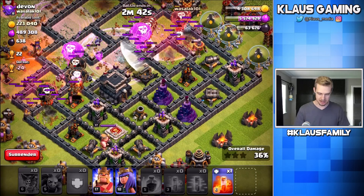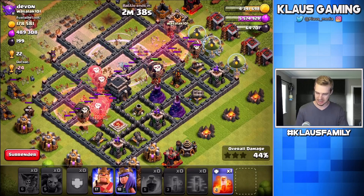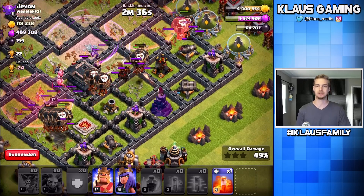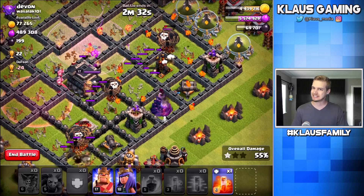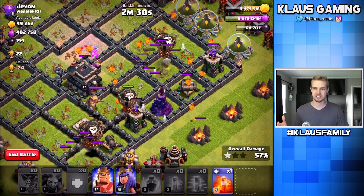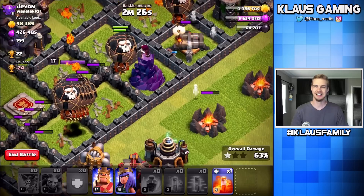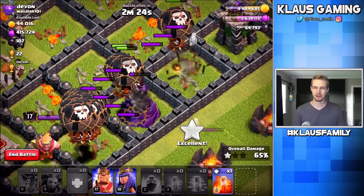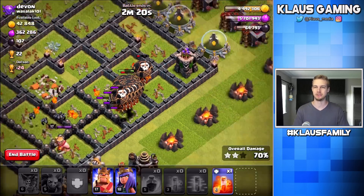I've got one more haste — down here next to this air defense would probably be a wise place to put that. We got two Wizard Towers back-to-back; we've already gotten rid of one. Our air defense just took out the Hound, but we've got a lot of balloons left. As this Wizard Tower works on this little group, we're going to have a bunch more balloons pop in and take out that Wizard Tower. That was awesome.